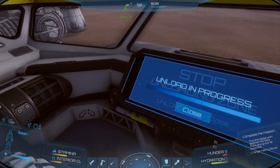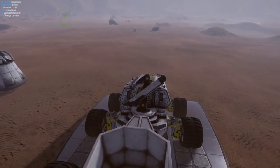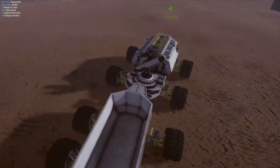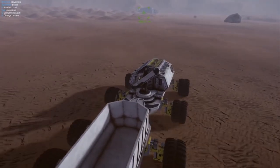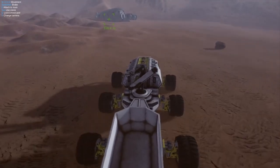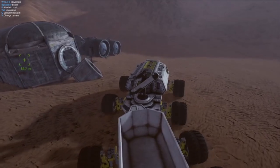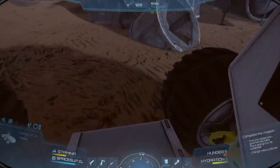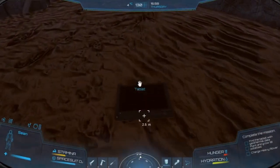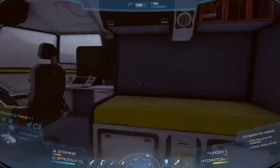I don't need to unload anymore, so I switch to multi-view and hop over to the tablet waypoint. The physics get a little weird here — it feels like the front tires on this rover have zero traction. We arrive at the location and I pick up the tablet to complete that task. I have no idea what the tablet actually does, but we'll hop back in the rover and head to base.